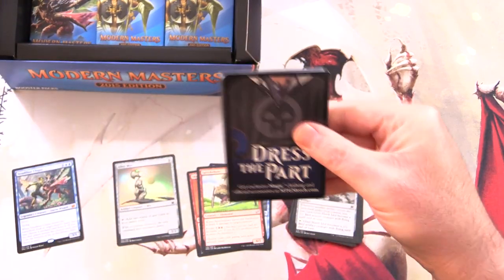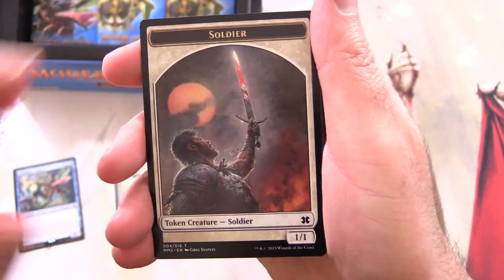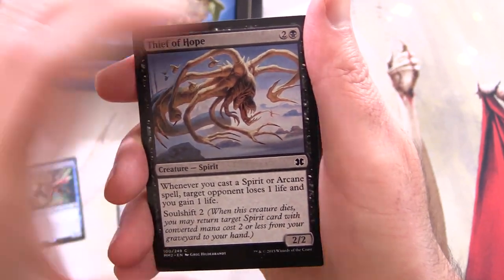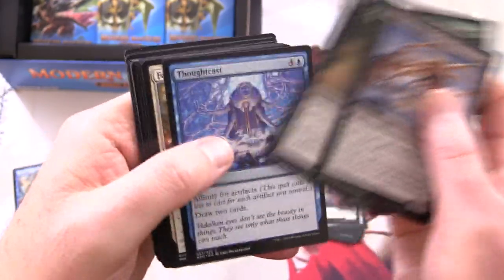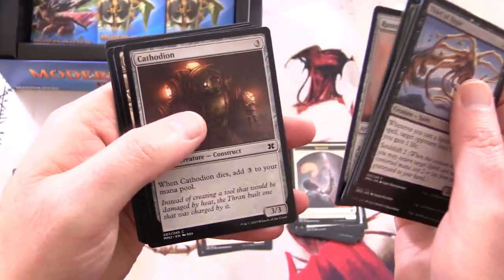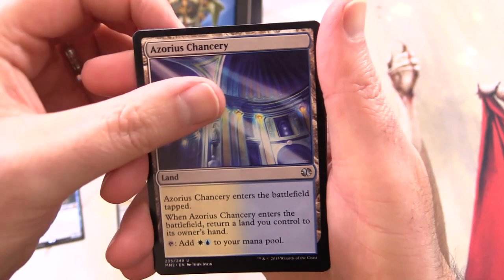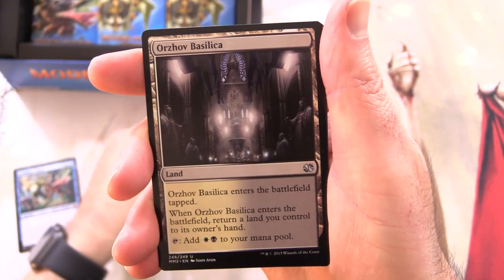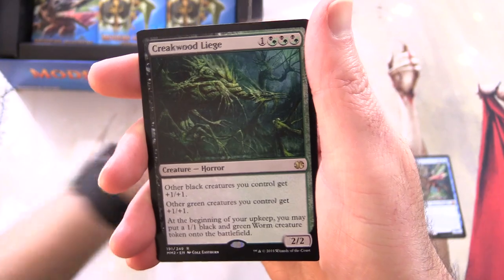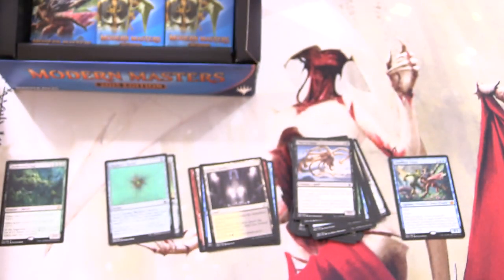This set came out in 2015, I think around May timeframe. Probably the least popular of the master sets. We've got a Soldier token. In the commons slot, Thoughtcast I think is over a buck, Vines of Vastwood - there's another one. On to the uncommons: Azorius Chancery, Waker of Waves, Orzhov Basilica, and Creakwood Liege is the rare. Mythics over there, rares here. And a foil Wayfarer's Bauble.